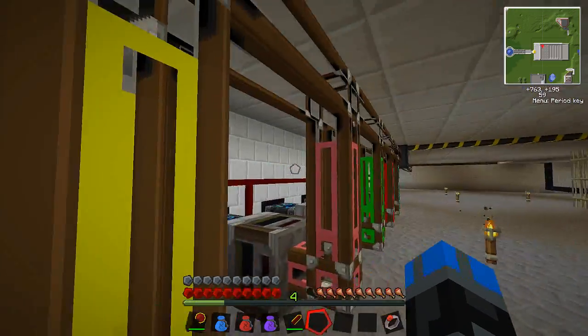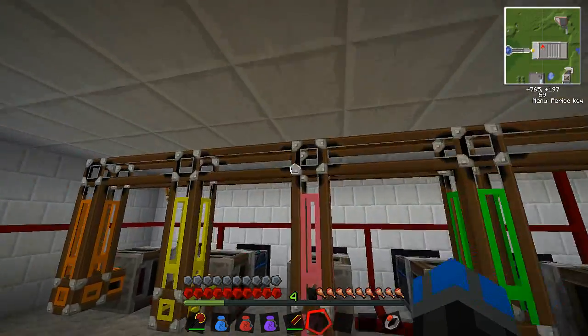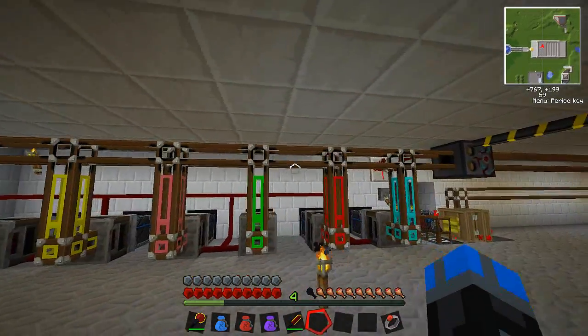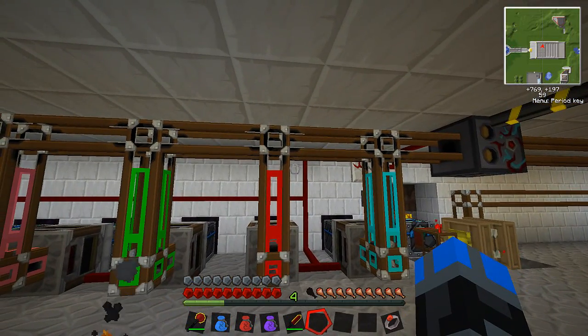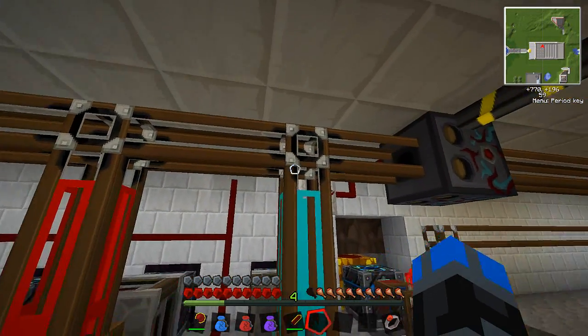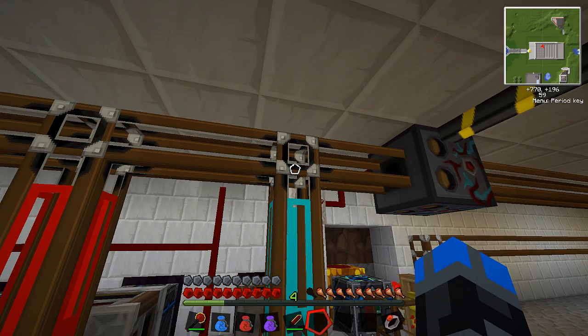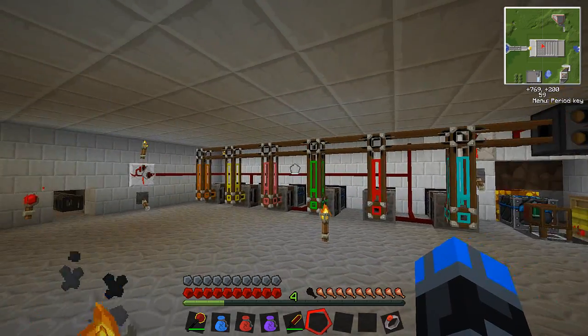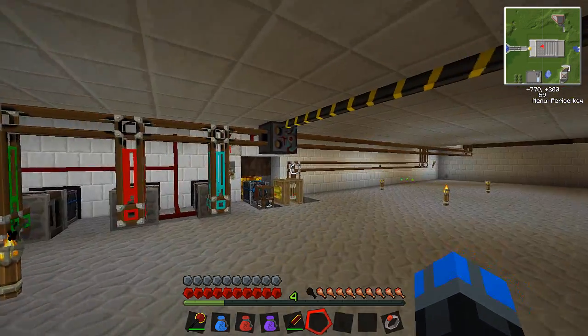I also upgraded the chest to a crystal chest. I put in these restriction tubes here, but I don't think that's the right use for them. I thought that it might restrict it going down this way, but I don't think it's really doing anything. I think you're supposed to use those for something else, but they kind of look cool and I don't think they're going to affect what we're doing.